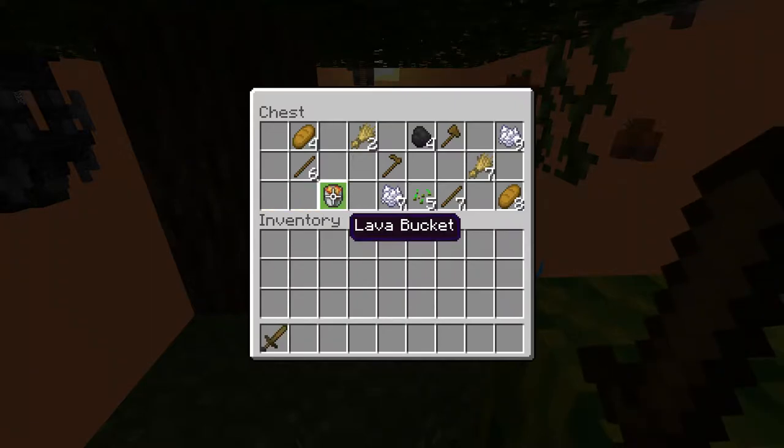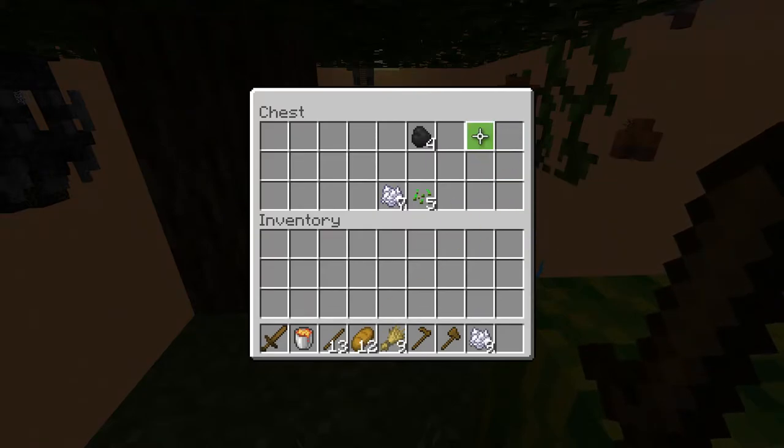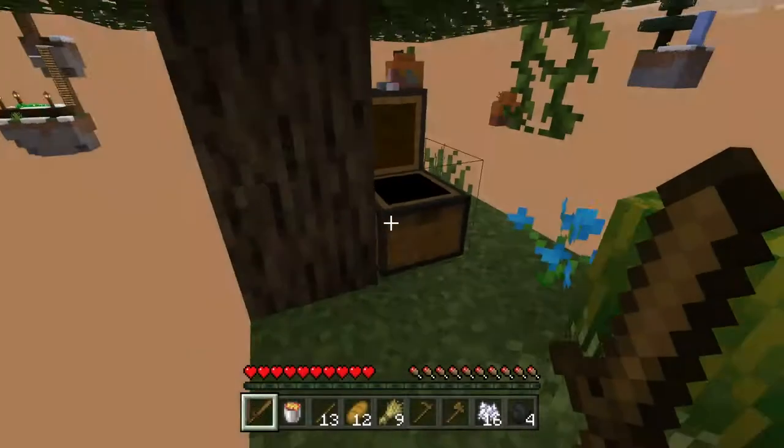What have we got in this chest? We have a sword, a bucket of lava, a stick, bread, wheat, a wooden hoe, all the wooden tools - all the good stuff. So we're going to go ahead and get that right now.